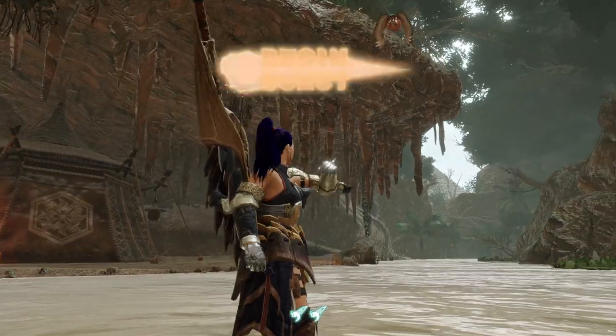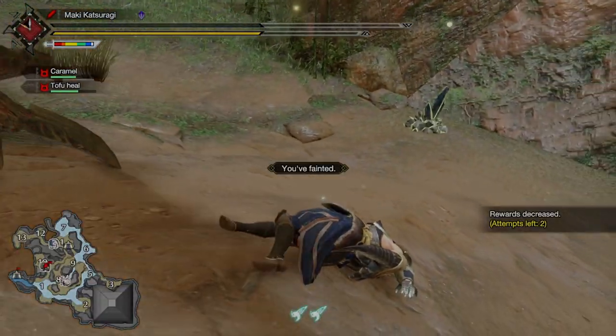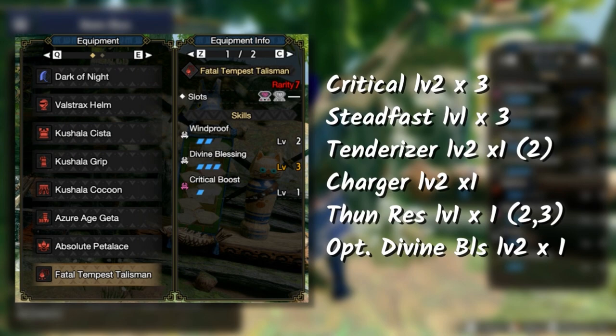If you're having trouble hunting down the emergency quest Apex Zenogre, this Great Surge solo guide is for you. We're gonna use this weapon and armor set right here. Take a screenshot of these two sets I'll be showing you.